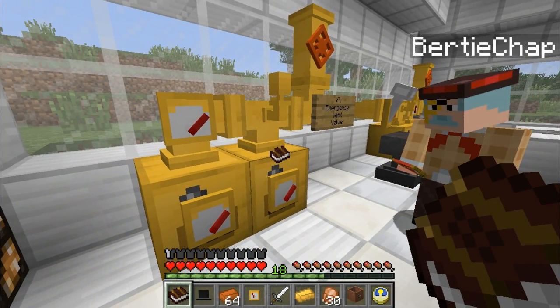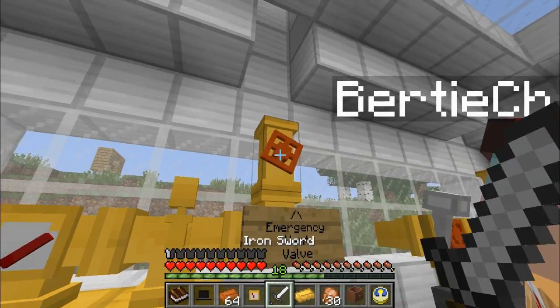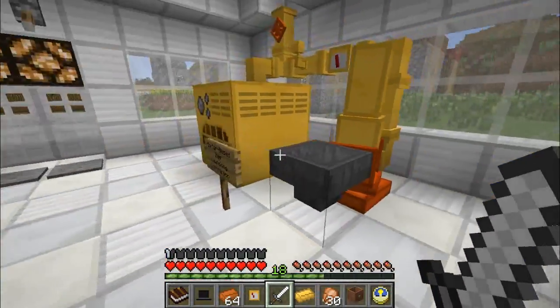There is our testing setup for steam purposes. Emergency vent valve - what does this do? That of course vents the steam out through the ceiling, as you can see. Over here, we have some more contraptions to show you!